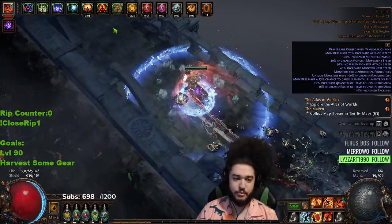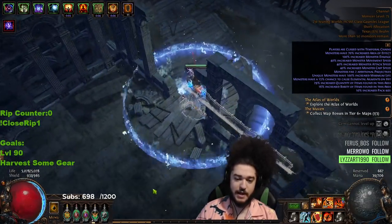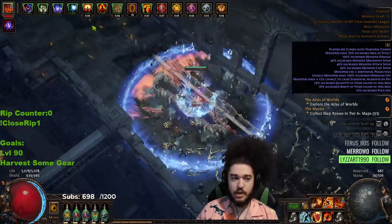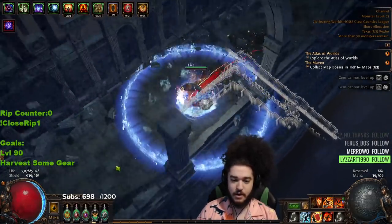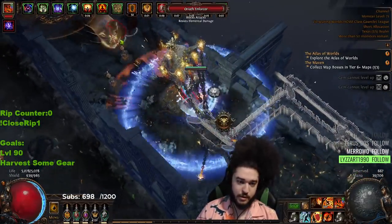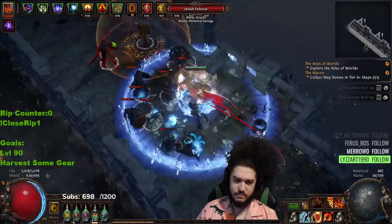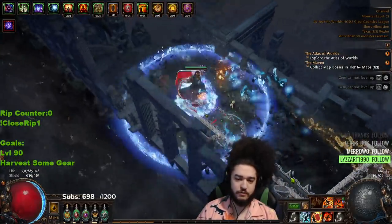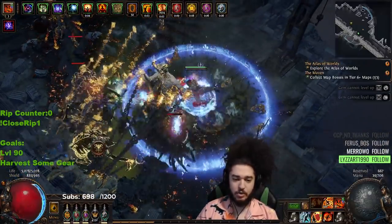This character is honestly not very optimized, so I'm very impressed that it even got this far. Like my typical normal RF builds, this one just adds an extra layer of survivability by going block cap. Block cap is usually paired with Aegis Aurora or a recovery shield, but since we are in SSF, I don't really have access to those right now. I would basically need a shaper shield for recovery on block, or an Aegis Aurora, to really make use of my full block.